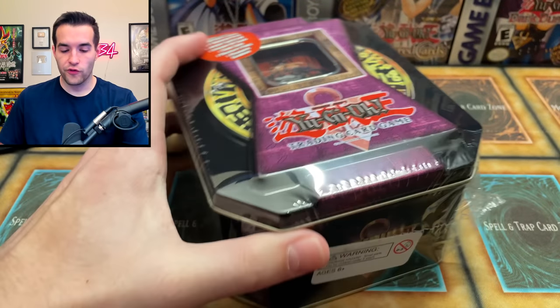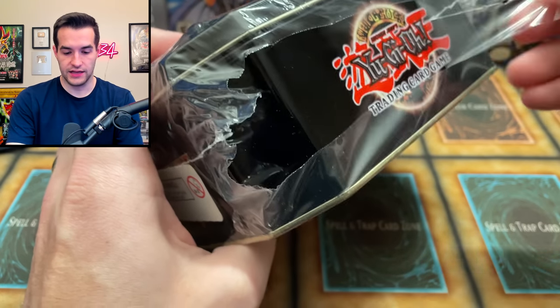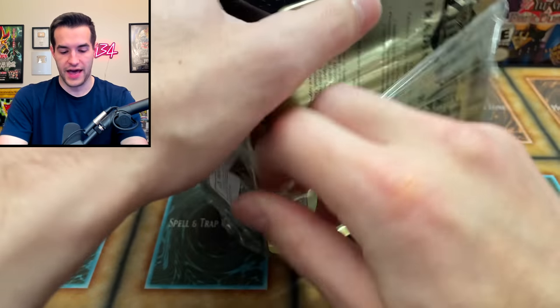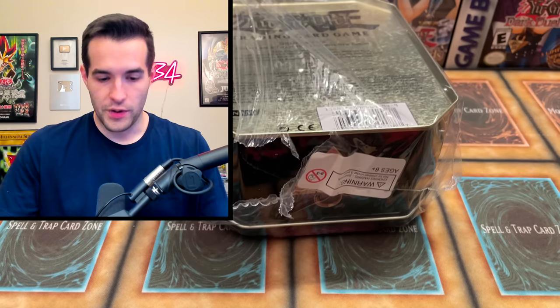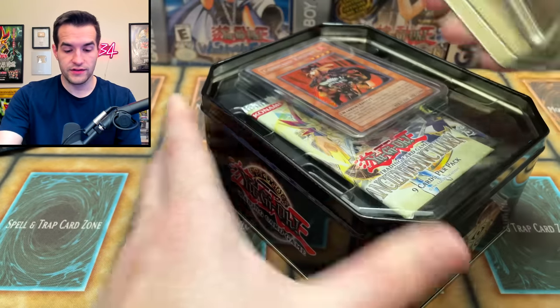It is time to see if my total value can win this battle against Melissa. We have a Command Knight tin — let's see if this can beat it out. There are some pretty amazing cards in here and packs. We of course get the Command Knight promo. This is very stretchy — almost 18 years old at this point.